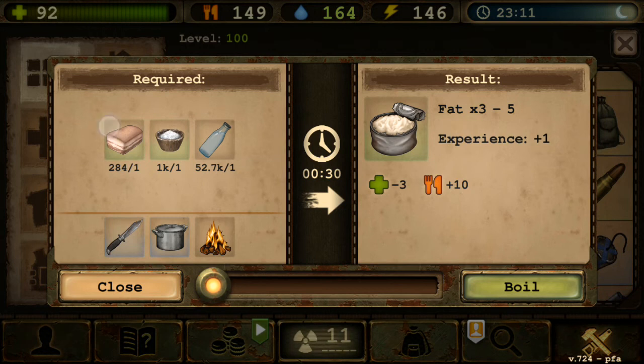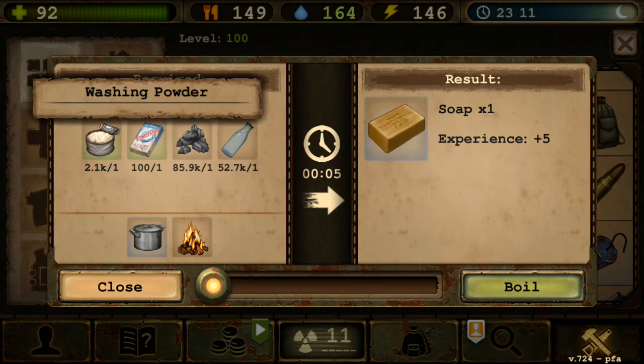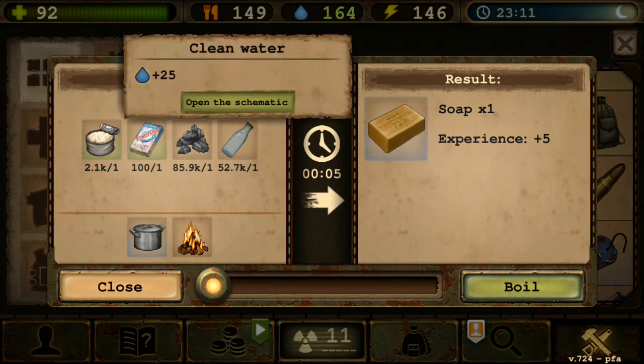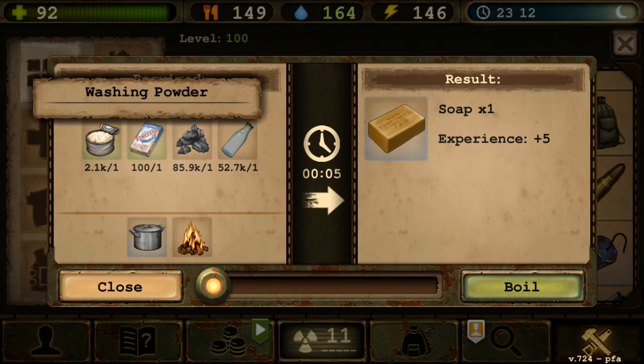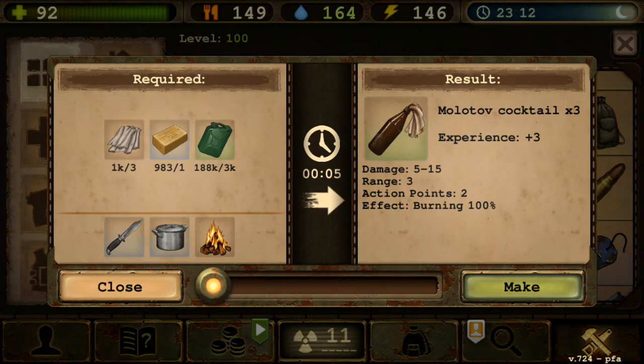Chainsaw is there. Fat recipe I'm not entirely sure about. Soap — this one changed because it now requires washing powder. Fat plus washing powder plus coal plus water gives one soap. The soap recipe got changed and people aren't happy about it, but there's nothing you can do — the developers made the change.